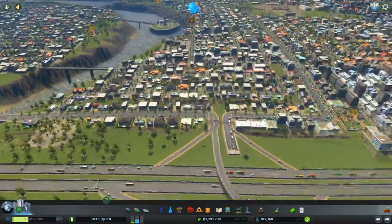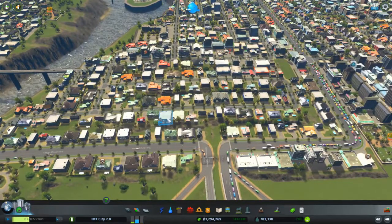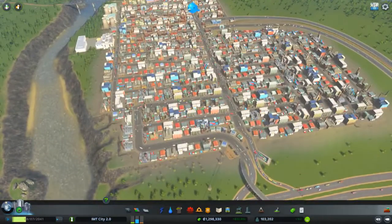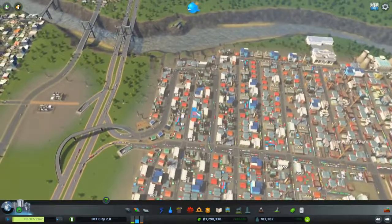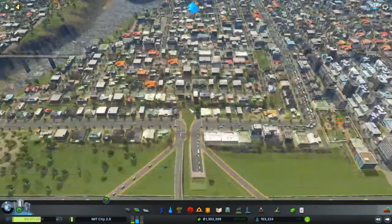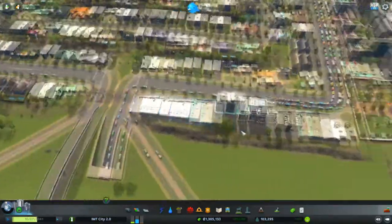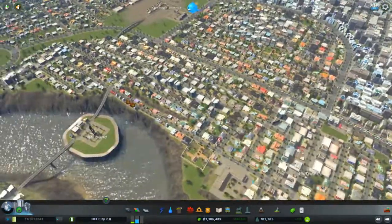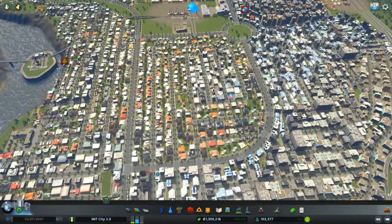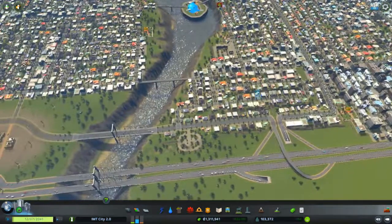We'll start from the beginning. We began over here with Elk District, and this was the beginning of our city. Here is where we started, and I think — possibly — the industry was already over here. This is the first part of the city, where most of the oldest homes are located. It's the oldest district, and we expanded it over here and got more hills with another district right next to it.